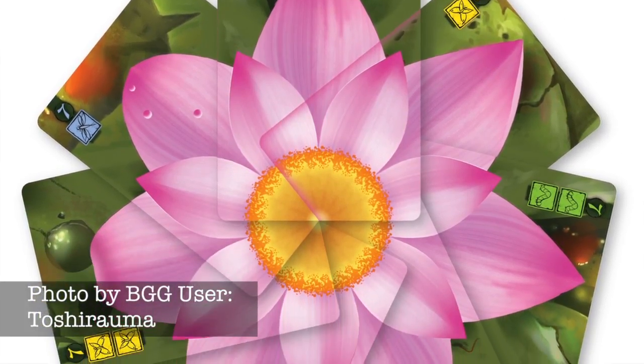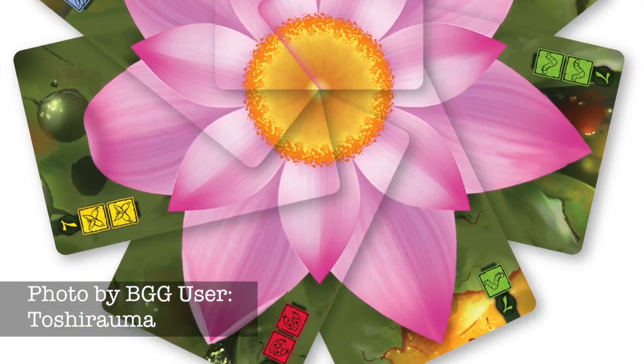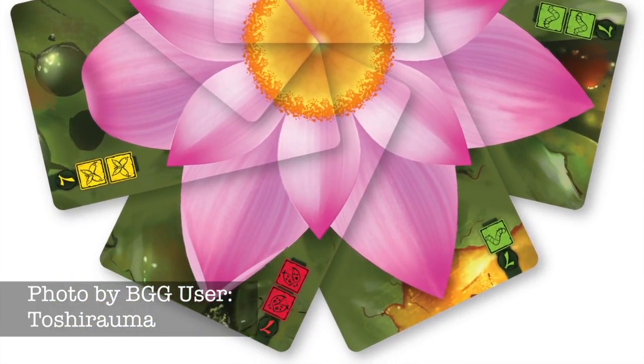In Lotus you're trying to complete flowers that have more of your symbols in it than any other player, but you can also score by finishing off a flower you don't have the majority in. Throw in the special abilities that you can choose to purchase in the game, and Lotus ends up giving you multiple avenues to victory — one of the true signs of a good game. Keep in mind it plays just as well with four players as it does with three.